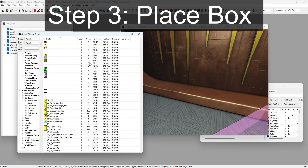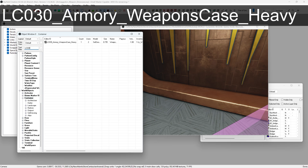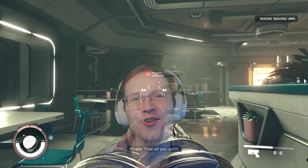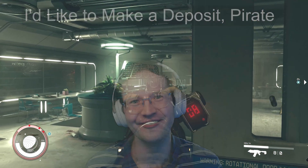For step three, we will place our weapon box. In the object window, go to World Objects, Container, and find the container listed on the screen. Drag this entry into the cell window where you want it to be, like on the shelf. If you want to pick a more exotic container for your weapon, feel free to look at the other options, like an ATM.